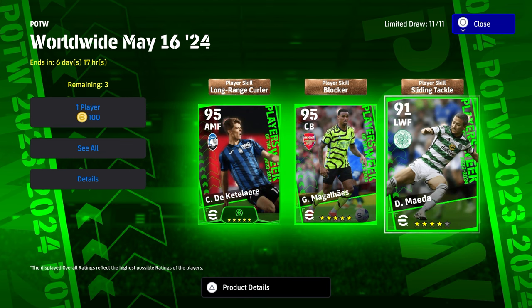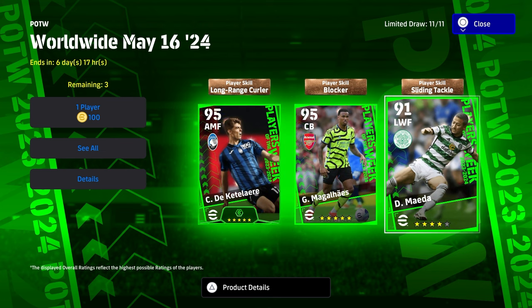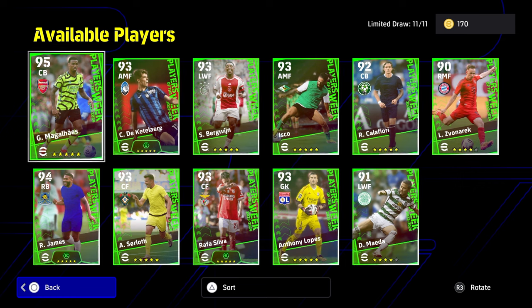They've started to limit the strength of these cards. You get the odd outlier, or you get the rare ones every now and again that are going to be very nice with the boosters — the Kettler, Gabriel, and Maeda. They're going to be there as well with sliding tackle blocker and long-range curler for their skills, but essentially these are for newcomers. If you've been playing the game for longer than three months, you have had access to better players than what's on offer here.